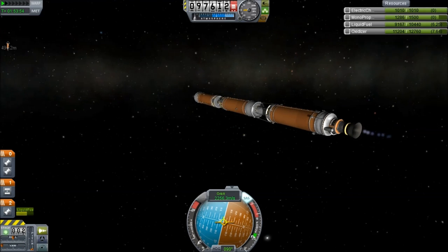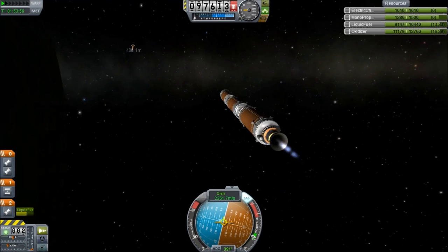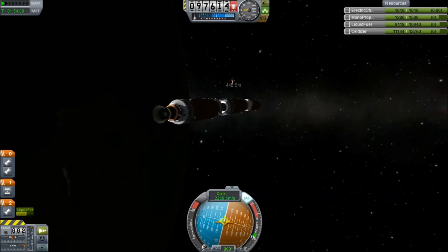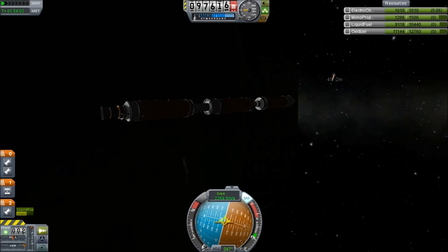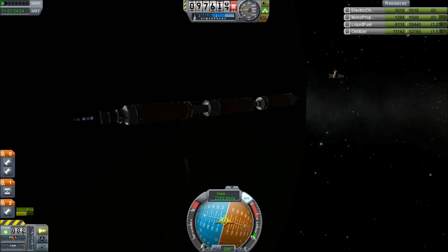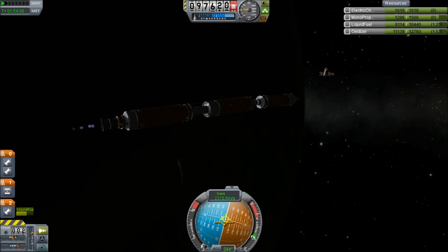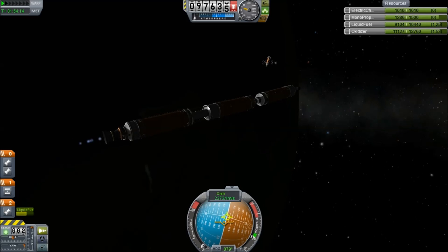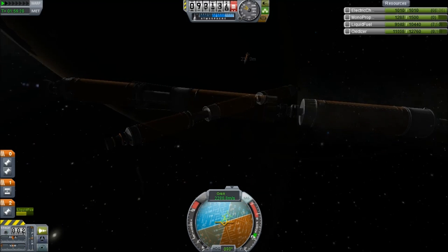Here we go, firing up the mainsail at 30% power — and look at that thing wobble. This is going to be a persistent issue during this entire mission. The fuel tankers were not really designed for interplanetary missions like this; they weren't really designed to be pushed around and they could probably use some struts.